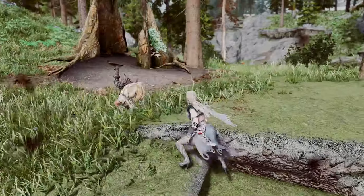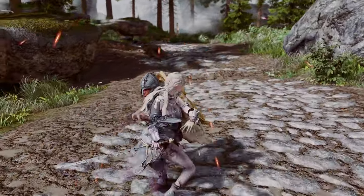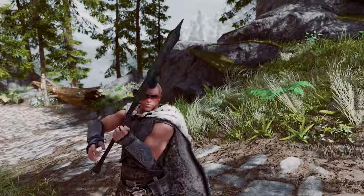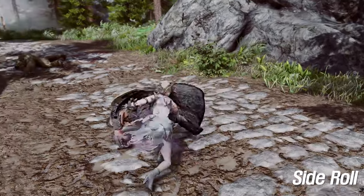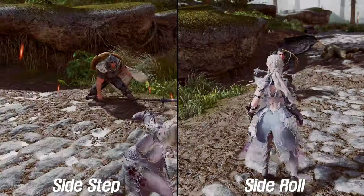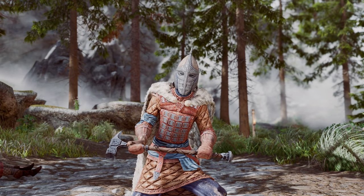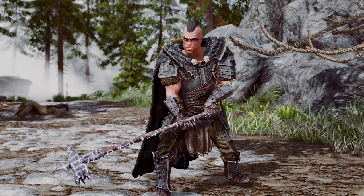Unlike other dodging mods, Ultimate NPC Dodging enables NPCs to evade various attacks. NPCs can choose between a dodge roll or a sidestep to avoid attacks. While sidestepping is more common, the dodge roll is restricted to characters with the Silent Roll perk in the Stealth Tree. Moreover, NPCs can dodge nearly all types of attacks by considering factors such as distance, attack angle, and line of sight.